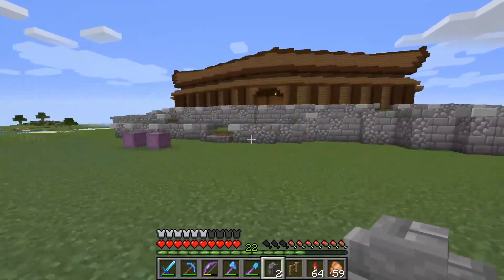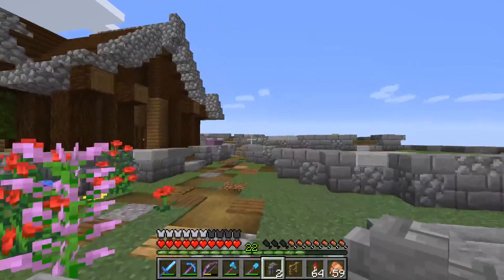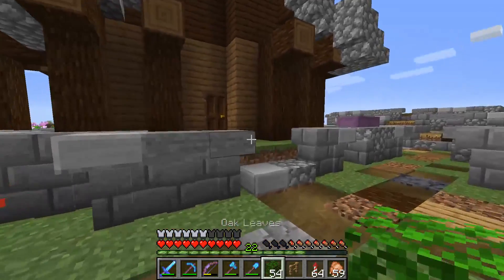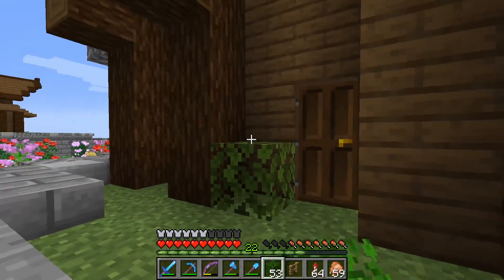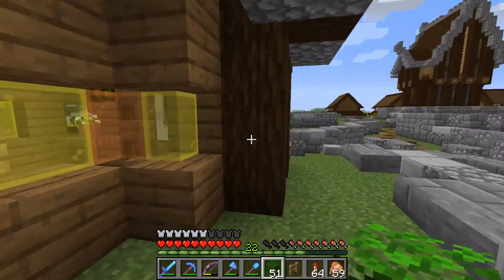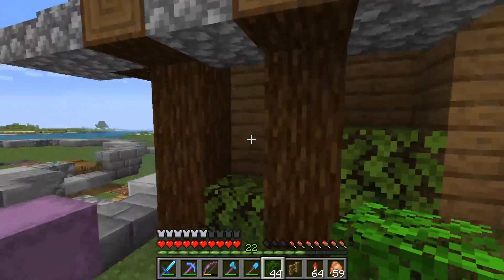I think now it just comes to outdoor exterior detailing, but even then I think we're just going to put in a few leaf blocks and maybe call it good, because this just — it's working, you know? Something like that. There. Here.